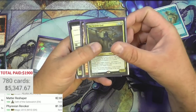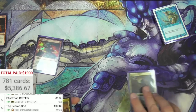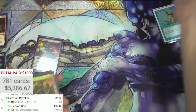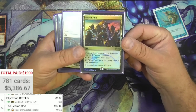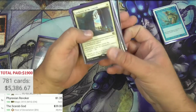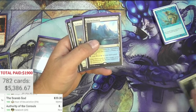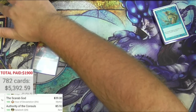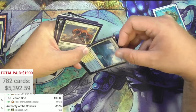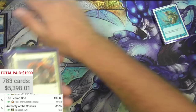Scarab God - we did not see this in the binders and it's $39. That's a great card - put that in the really good card pile. There's another Aether Hub promo - I want to say this one was still under a dollar. Authority of the Consuls. There's a Glacial Fortress - there is some really good stuff left here. Hallowed Fountain and there's just one in there - perfect fit sleeves, that's exactly what this is.